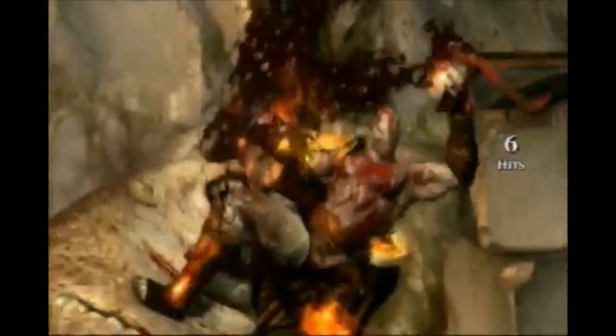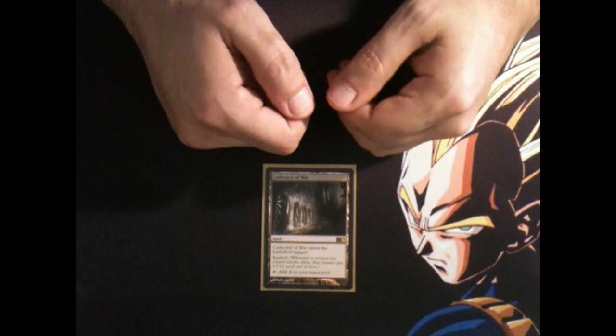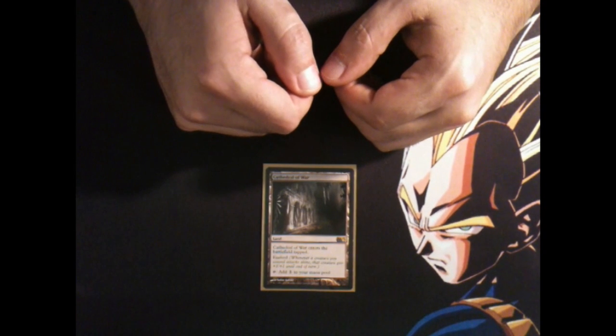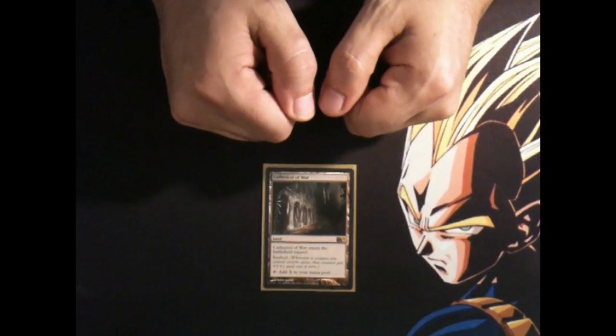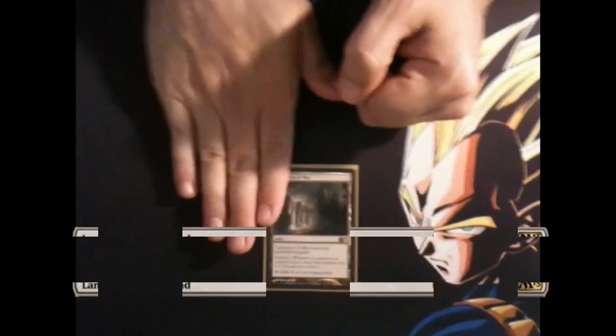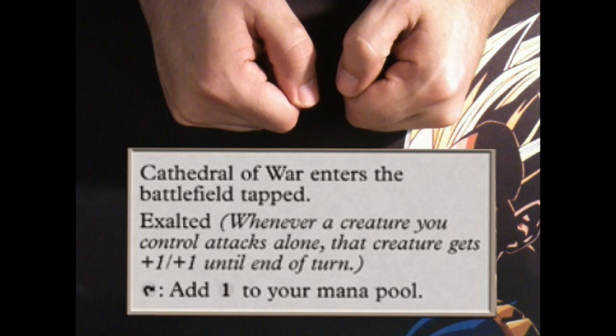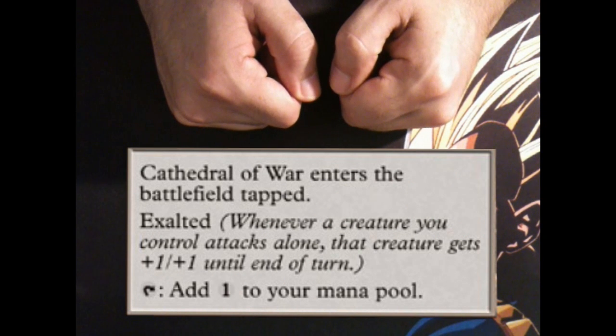Let's break this down. You can play this card anytime that you would play a land. Cathedral of War is a rare special land, and the oracle text says: Cathedral of War enters the battlefield tapped.